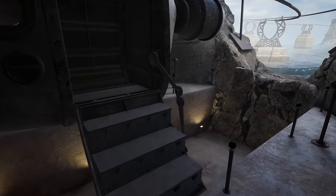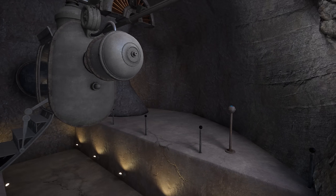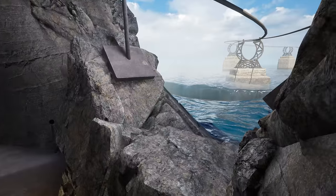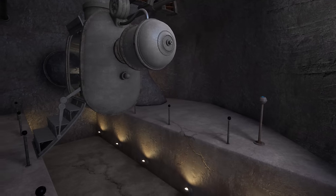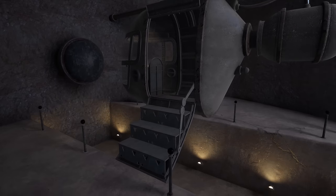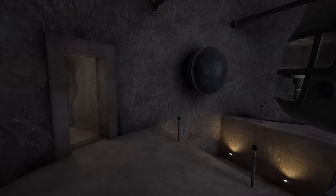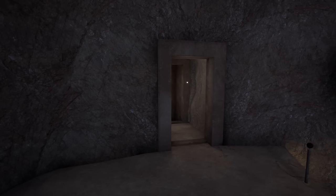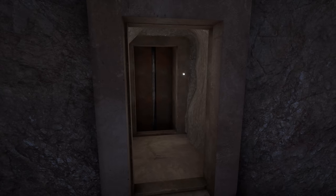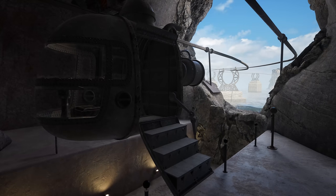It kind of looks like there's something on the other side here — you could see it when we were coming in. There's a little bit of light coming from there, and there's a call button on both sides, just like on Temple Island. So that warrants some further investigation. I guess we'll check up here first, over here. But we'll do that in the next video.